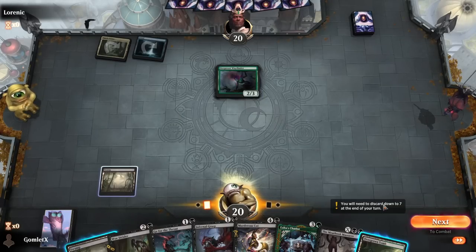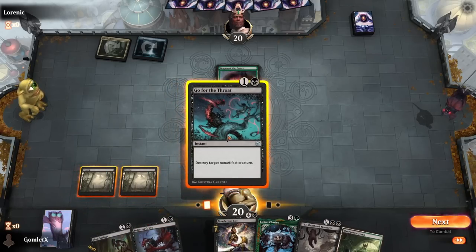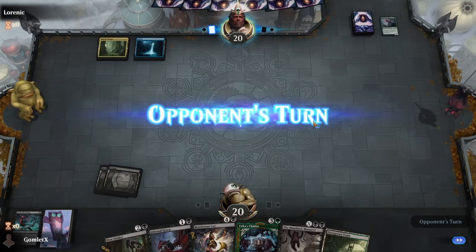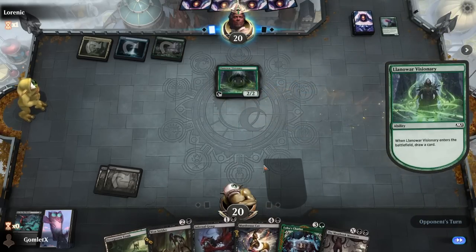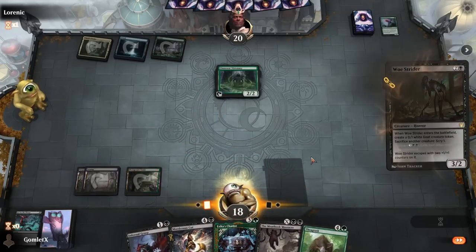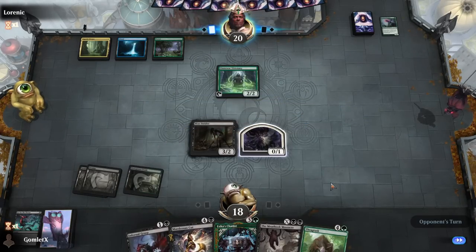Start with a Deep Root Wayfinder - there's the green source right there. Let's just Go for the Throat that thing, because they don't get their surveils and free lands into play. Plus, I have kind of an abundance of removal - I think I can afford to do that. This I don't need to immediately kill, but it is ramping them. I think I'd rather hold off and have it die in the middle of a Meathook Massacre later. We just remove whatever it casts with Grasp and Cut Down for now.